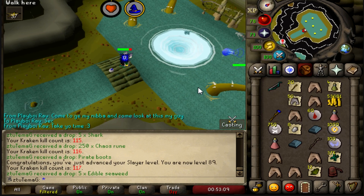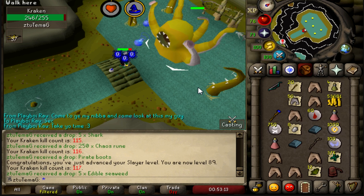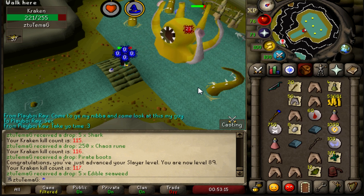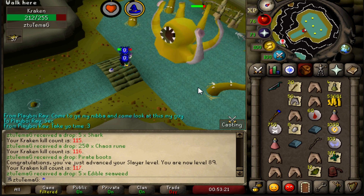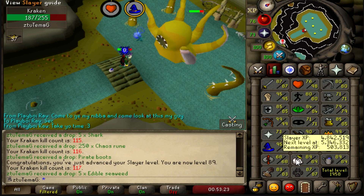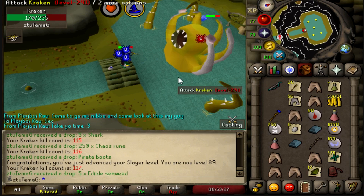I really want them to add some more Slayer monsters at higher Slayer levels. It used to be that once you got 90 Slayer there was nothing for the last nine levels, and they added Cerberus and Smoke Devils. I'd like to see another Slayer monster or Slayer boss added at maybe 95 or 96 Slayer. Two more levels until we can kill Cerberus without using our Wild Pies.